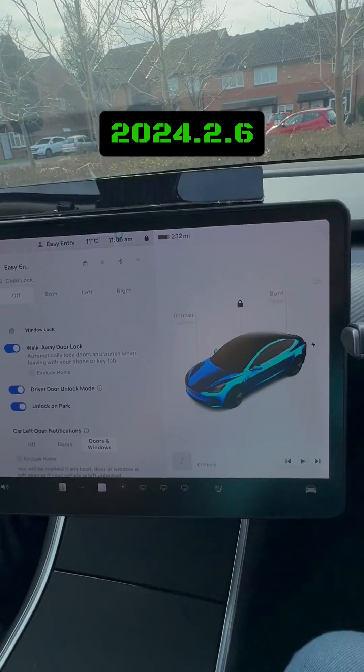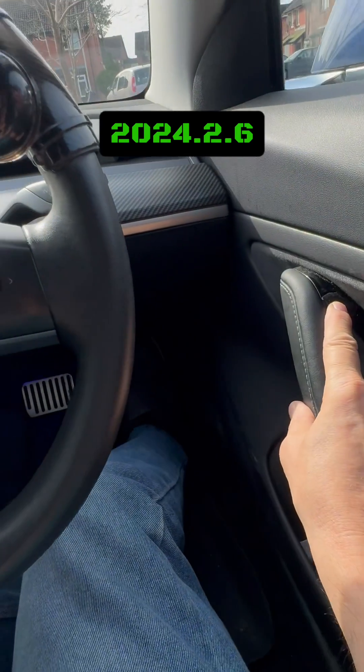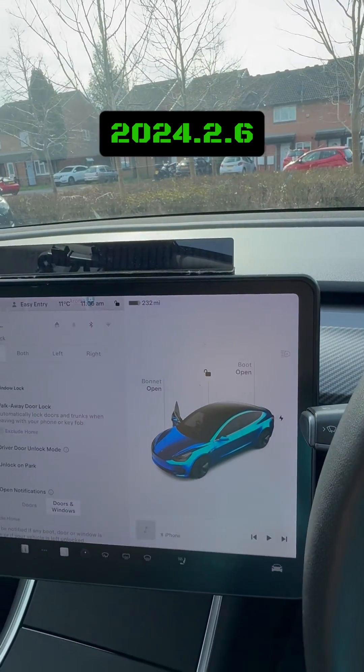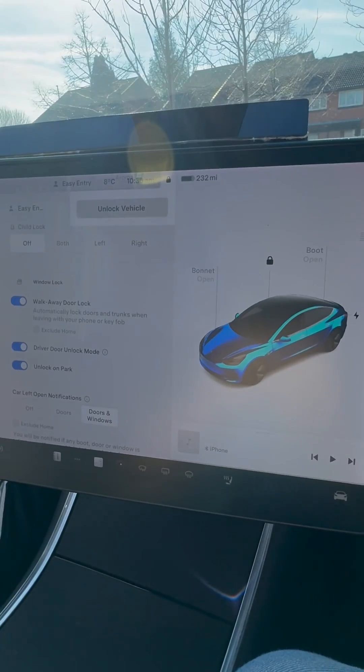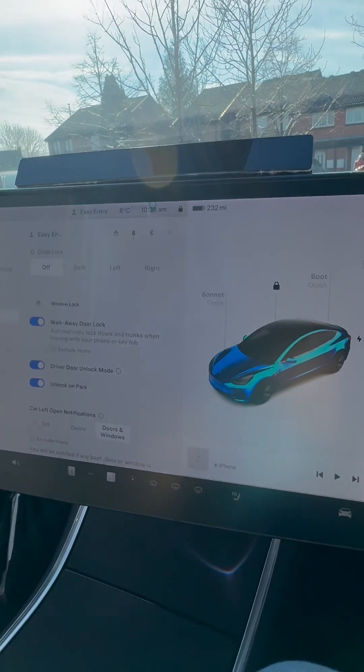When the door was locked, you used to have to press this button here, hold it, it would flash twice, let you in, the door would open — and all sorts of pain. Now, as you see, if you pull the door...